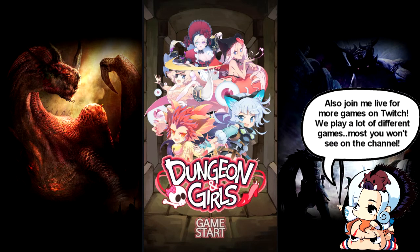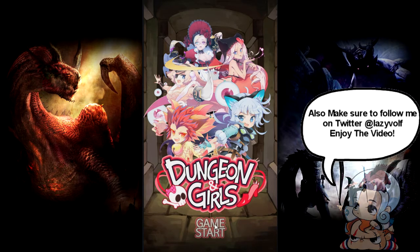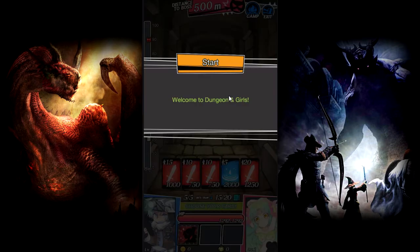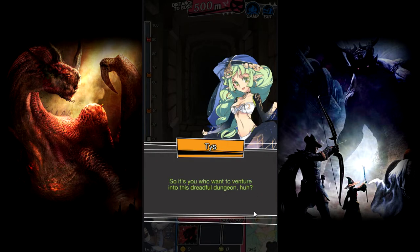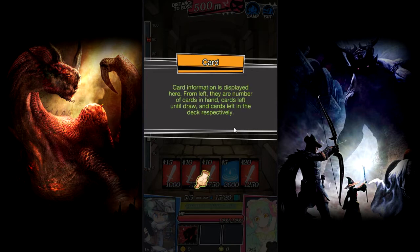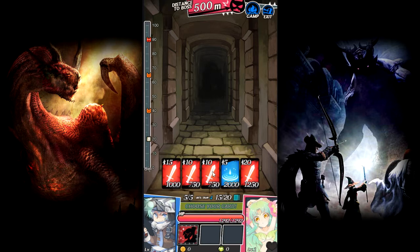Hey guys, it's a Wolf here, one and only, and today we're gonna be playing Dungeon and Girls. Found this game on Google Play and we're gonna be trying it out. From the screenshots it definitely looks like a RPG but card-based, which is interesting. This is a rated M game apparently - yeah, I wouldn't doubt it. You got to be mature to play this game.